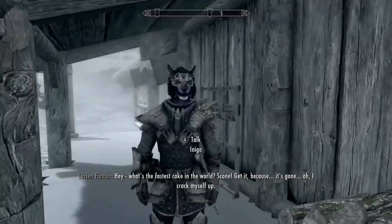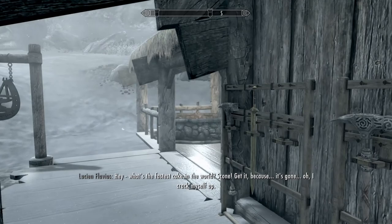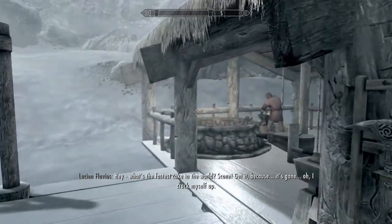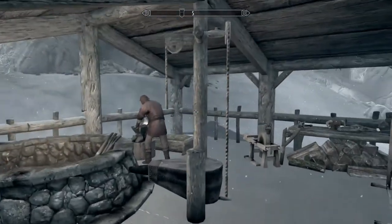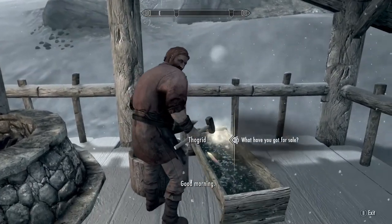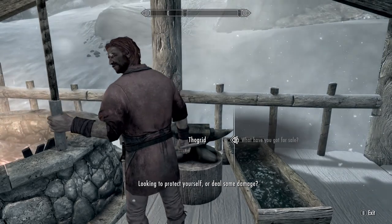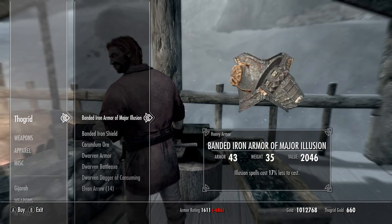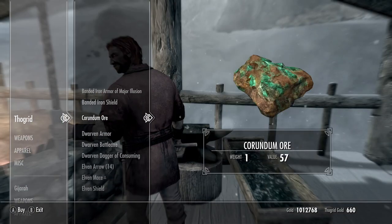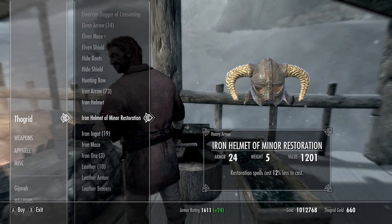What's the fastest cake in the world? Scone — get it? Because it's gone! Good morning — okay, protect yourself or deal some damage, wanting to kill some blacksmiths in the area. Yeah, it's just a little bustling town.